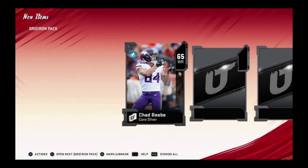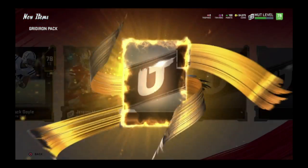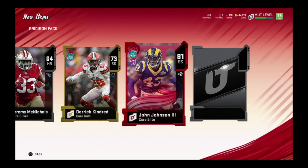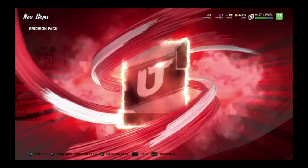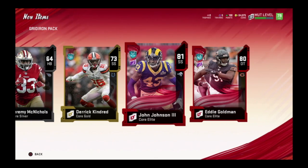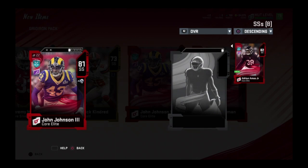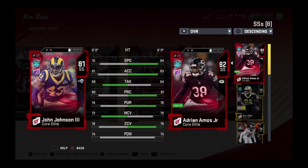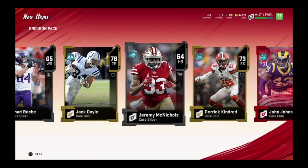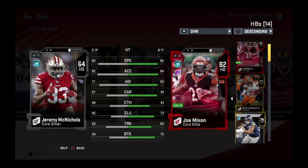Right now, 85 Adam Thielen — we'll check out his stats in a minute. So far that's the only elite... stand corrected: 81 John Johnson, two elites. Eddie Goldman — okay, two elites, I will take that. I'll use him as a backup or maybe sell him. We also got Adrian Amos at strong safety with 84 speed.